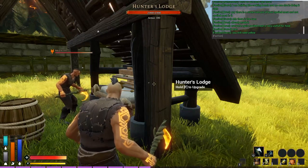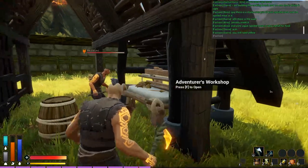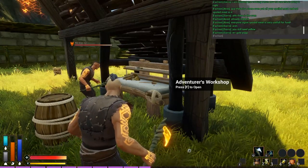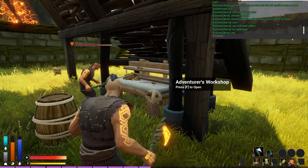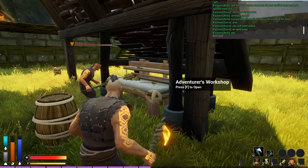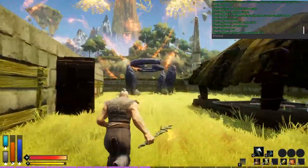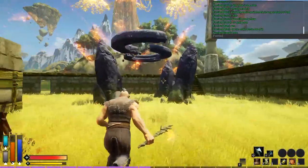Hello and welcome to another episode of Lemur's Corner. I am Lemur, and today we are playing Rend once again. Today I want to talk about crafting — specifically how to upgrade your crafting abilities in order to make better weapons, armor, and things of that nature.